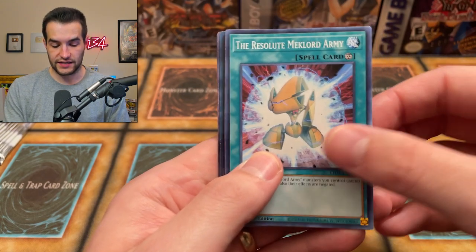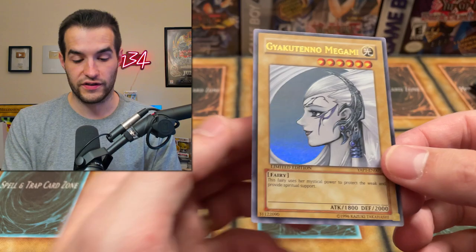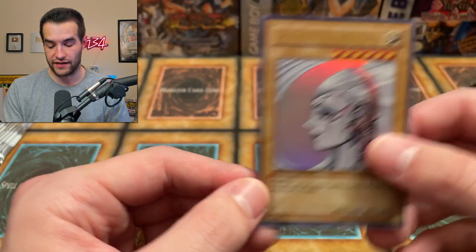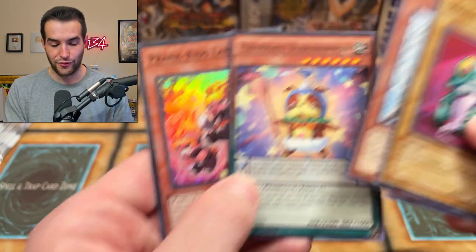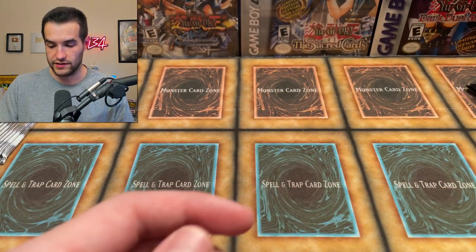We have the Resolute Desk. Oh, I thought that was a Ghost Rare — this is a Lost Art. Guikateno Magami — I never know how to say this, but it's very cool because it comes out of that Yap One Pack, which is very expensive. We got Ancient Warriors, Cataclysmic, Bubble Bow Wow, and Prank Kid's Lampsies — that's actually not too bad.